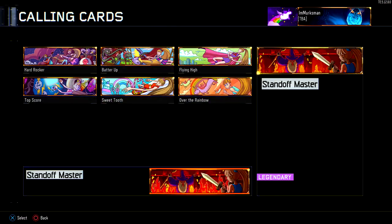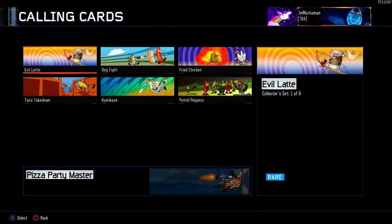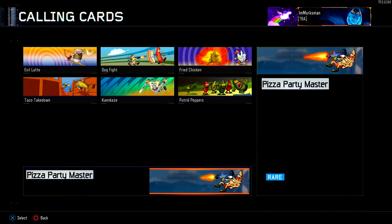This one is called Girl Power and the final card is basically a girl fighting off a wizard — Standoff Master. It's not bad, pretty cool. Then you have Food Fight, which gives you Pizza Party Master — a flying piece of pizza through the air unloading an assault rifle. Pretty cool.